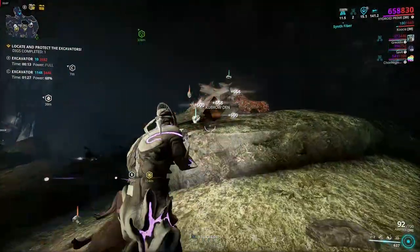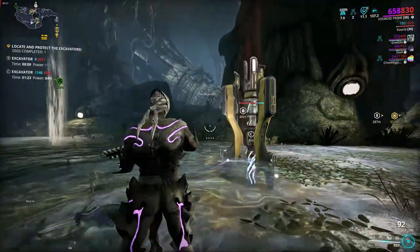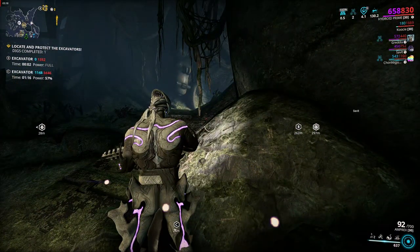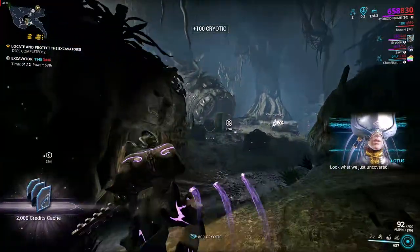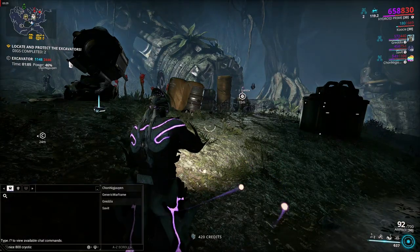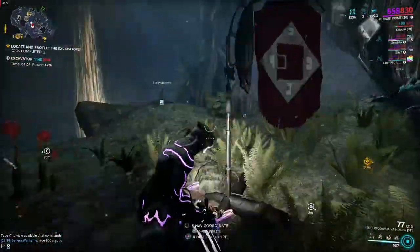I would recommend having a resource booster, because Cryotic and Omega Isotopes both count as resources, so a resource booster would double the amount you get. And if you have the Smeeta Kavat, the Charm buff can also double that, which can lead to an insane amount of overall resources. When I used this setup, I was able to get 800 Cryotic from 1 Excavator, and 1600 Cryotic from 3 of them. Running a loot frame such as Khora or Necros Hydroid can also increase the number of Omega Isotopes that you can get.